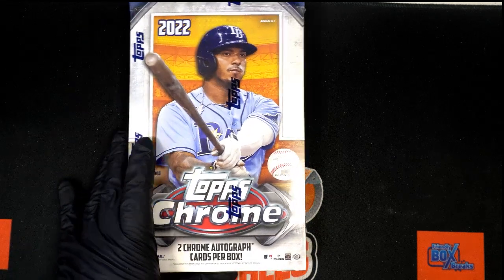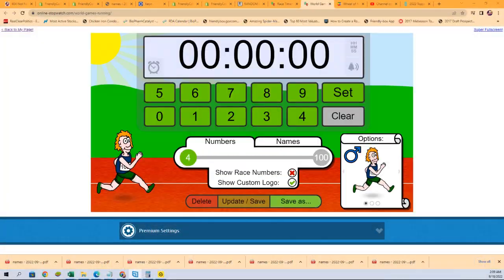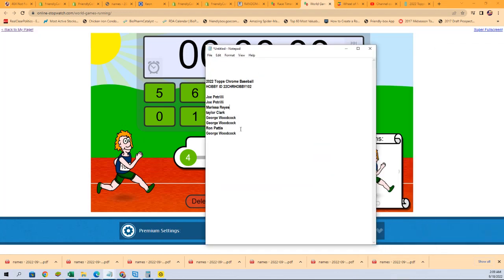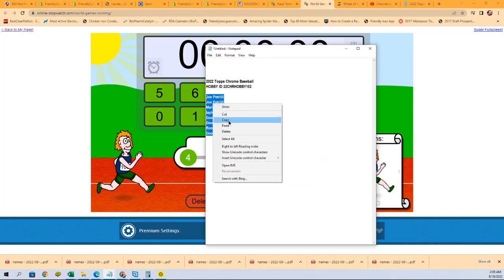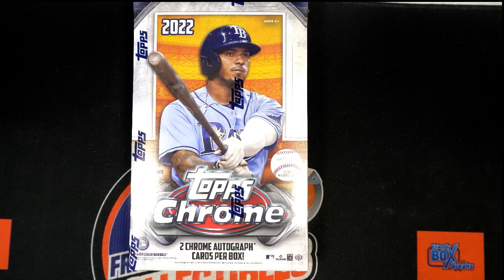It is a race for spots in Topps Chrome Baseball. Three spots are up for grabs — to the winner. Honestly, I can't recall exactly, but I think it is three spots. It might be two winners or something like that. Oh, it's first, second, and third — each of first, second, and third get a spot.